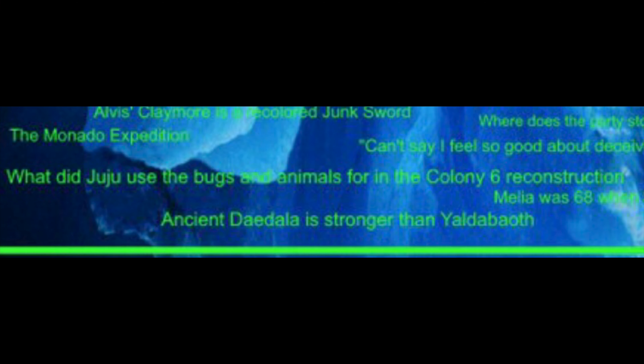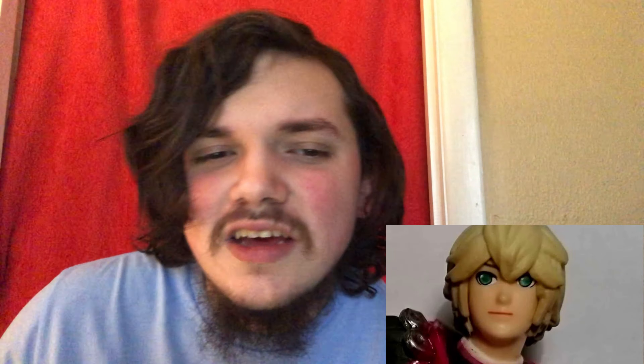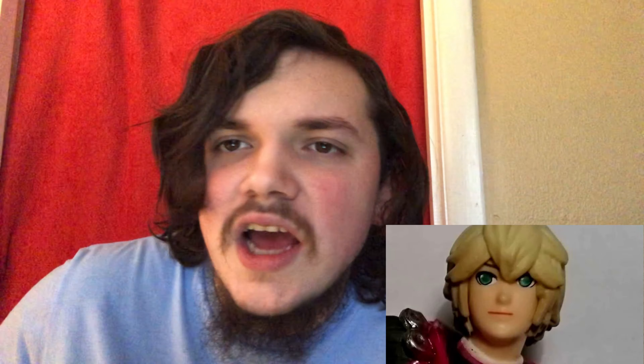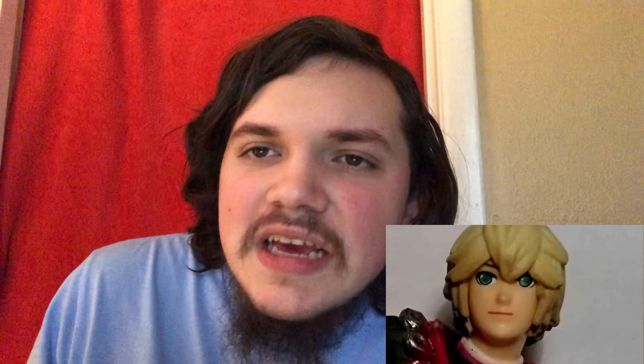What did Juju use the bugs and animals for in Colony 6 Reconstruction? I need an explanation for this too, because how is he taking bugs and animal pelts and making water towers out of that? It's never explained. You need the weirdest items for Reconstruction — you even need beans to reconstruct something. What is he using the beans for?